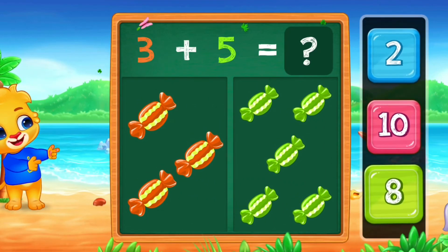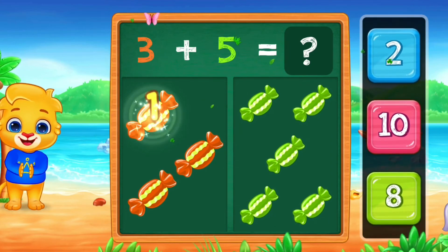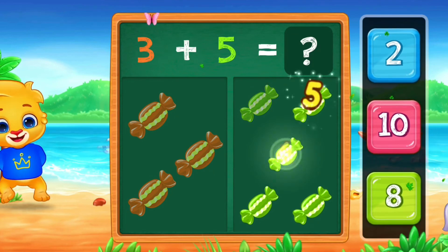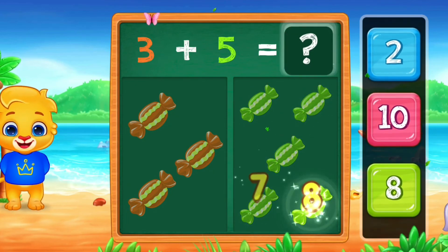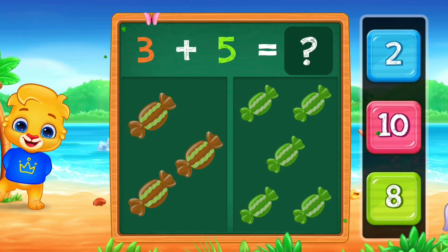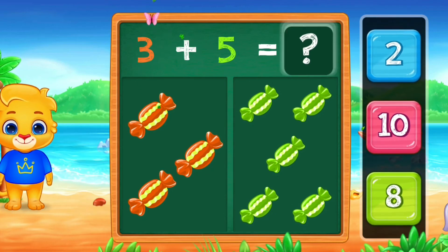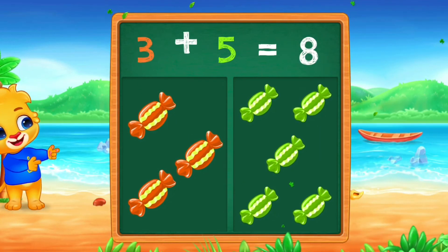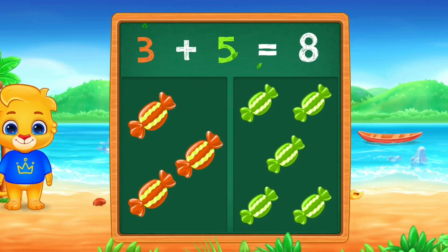Chocolate. 1, 2, 3, 4, 5, 6, 7, 8. 3 plus 5 equals 8. Three plus five equals eight.